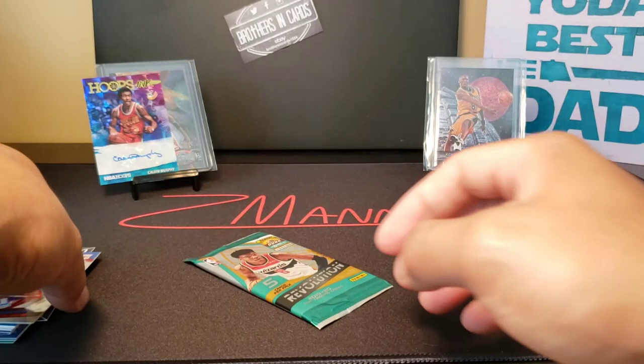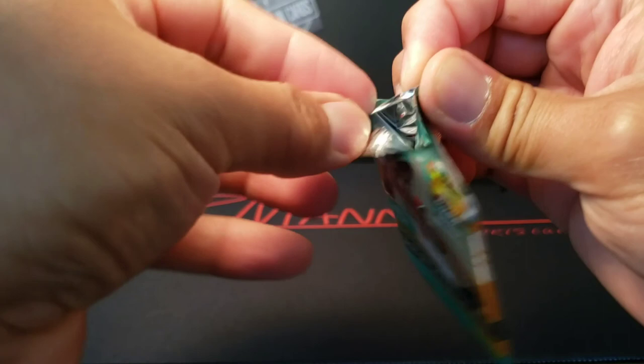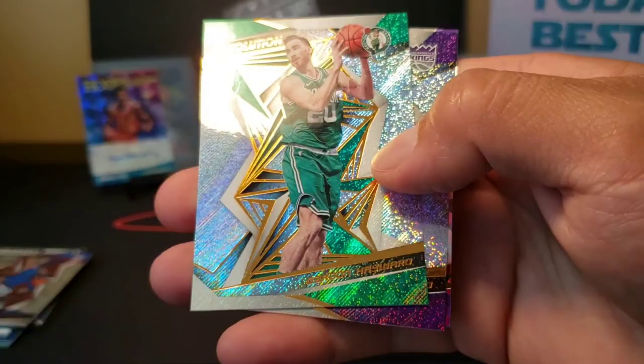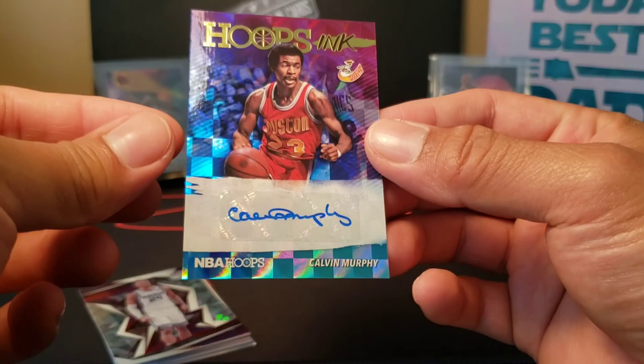Last pack of Revolution — come on baby, let's get a little Zion or Ja action. We got Jahlil Okafor, Marc Gasol, Gordon Hayward, and Buddy Hield. So we did get one autograph out of the whole box. Would have liked something better, but that's the name of the game — you open some packs and you might get something, you might get nothing. Not a bad break.